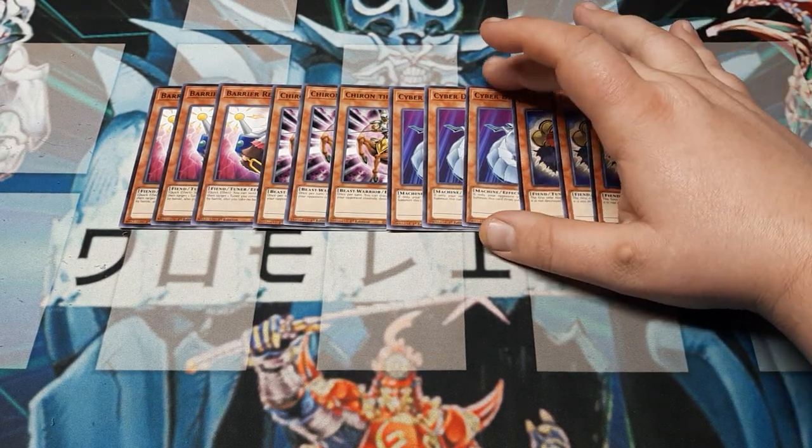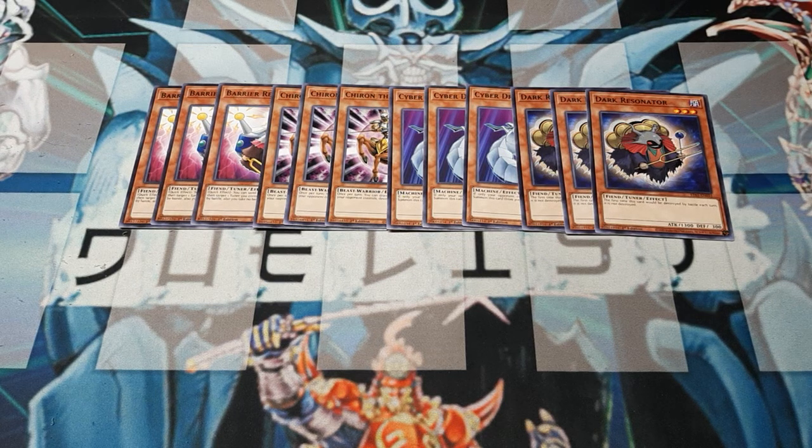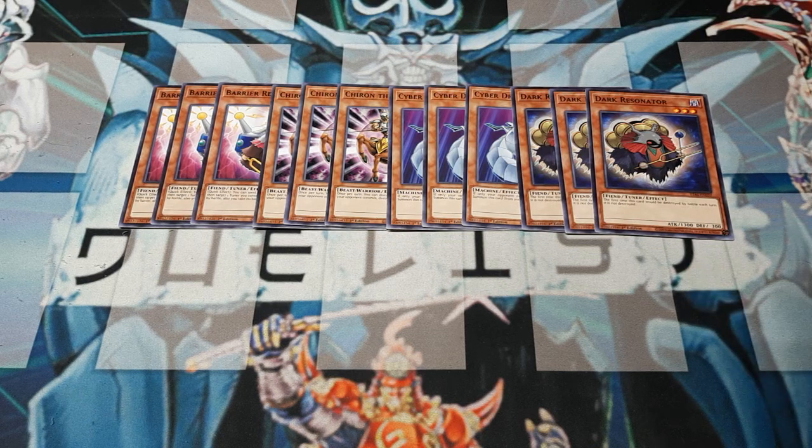Almost every card is triplicate today. Three Dark Resonators — again, rank three plays. We can level him up for rank four plays, or modulate his level or Cyber Dragon's level to go into a seven-star synchro play. We can take him plus other cards like Chiron plus level modulation for rank four, sync seven, or sync six depending on what you need. He also has interplay with Barrier Resonator to ensure it's not just the two attacks he can take before he pops, but all the attacks.